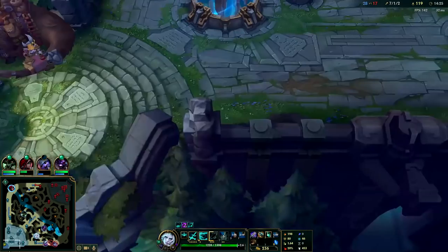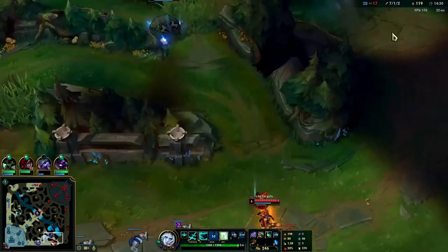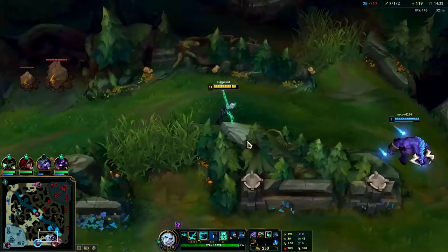I should have used my E to run bot lane — running down mid is hard. Bot and top you have this wall to run along with your E, so it's really really good. But mid — like you see — there's nothing to run with.